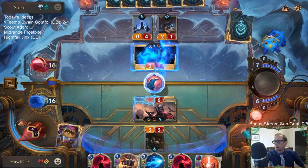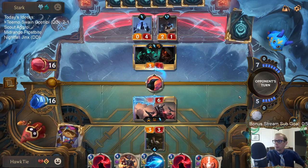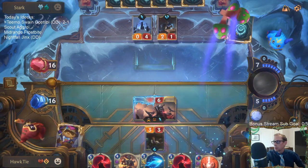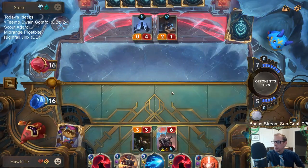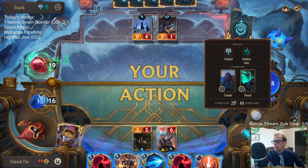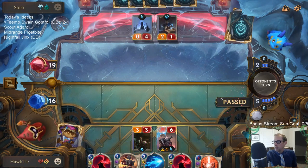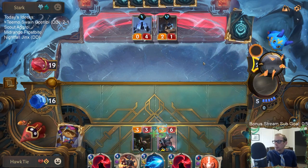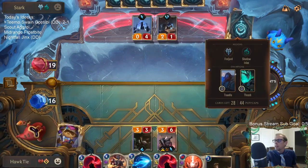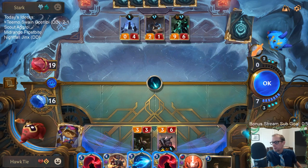Not too surprised by that. More Puff Caps — I need some more of those. This Avarosan Sentry is actually pretty good for me because it's going to die and draw cards. I hate just wasting all this mana — I want to play a spell to give them more Puff Caps. They drew zero Puff Caps? Well, that's not great. I guess I should have killed Weirding Stones.